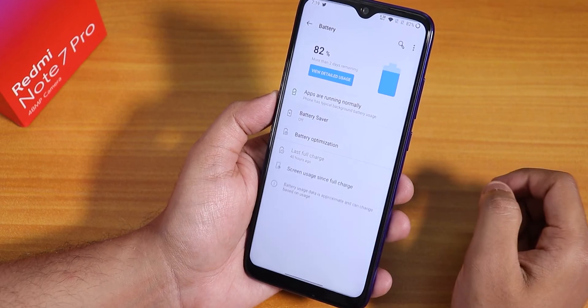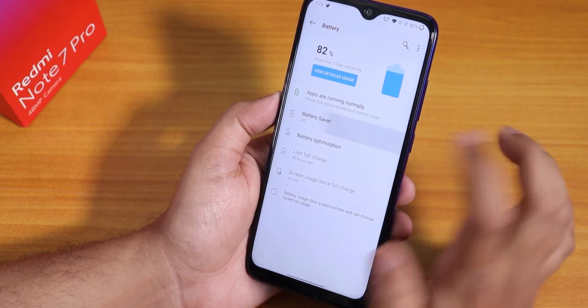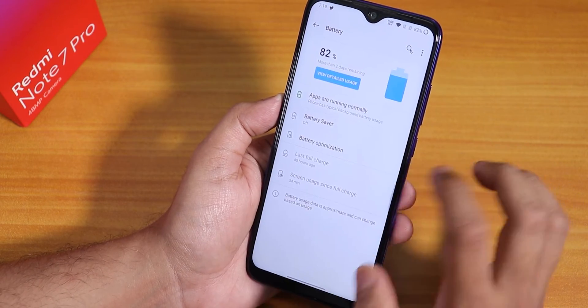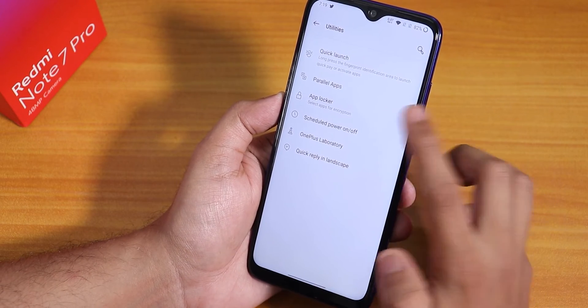In battery settings, it shows screen on time and battery optimization settings. Battery Saver is available. The battery life should be pretty good — you can get about 6+ hours of screen on time easily.